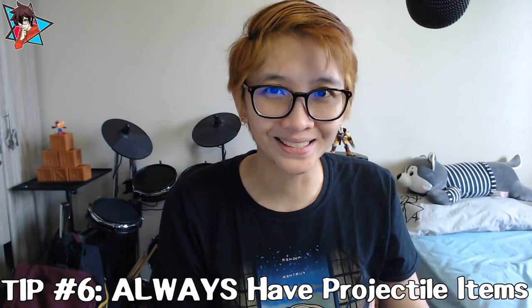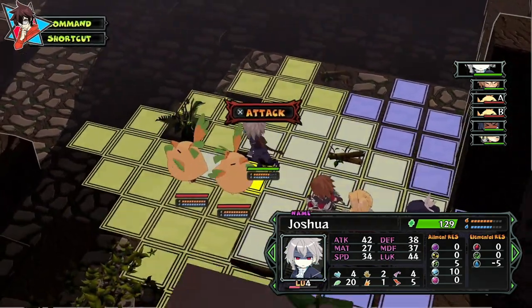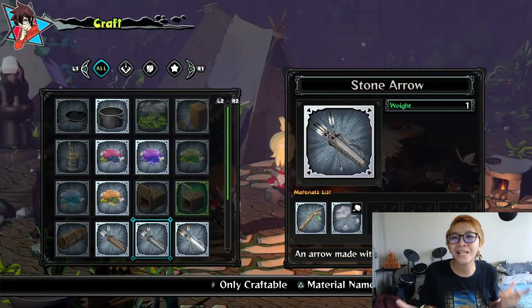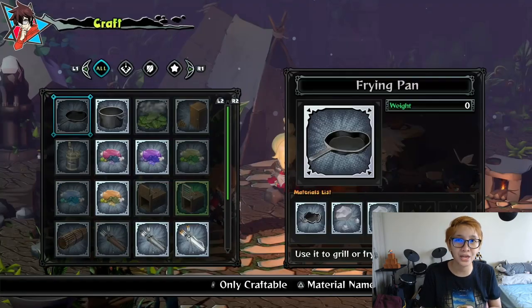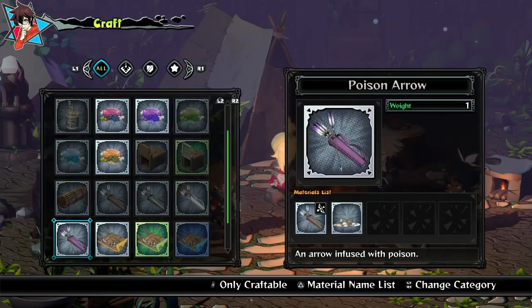Tip number six: always have projectile items. One of the most annoying things I've found while having an Archer is constantly monitoring the amount of arrows or projectile items you have in your inventory, crafting them when necessary, and equipping them when you run out. I wasn't aware I should do this, so I went into battles with my Archer being unable to do anything — hence the whole reason he ended up having to use a spear. Always make sure you have crafted a lot of projectile items, since your Archer will use arrows every time they attack. Note that there are no shops in this game, so craft whenever you rest at camp.